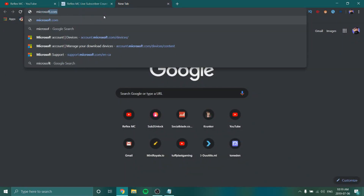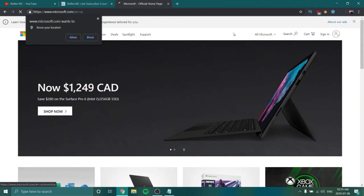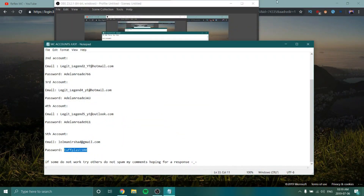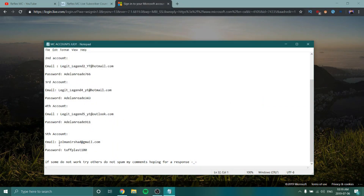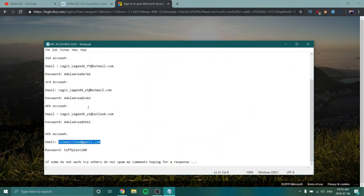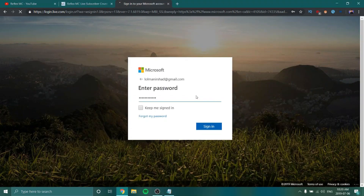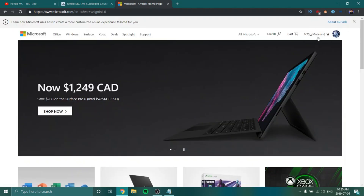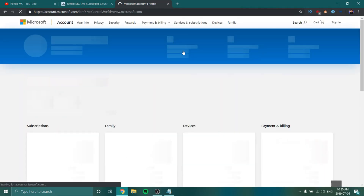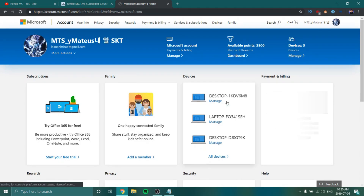We're going to look up Microsoft.com. Just put in Microsoft, and you want to press Sign In. So we're going to put in the account that you've used — I used the Little Man Shire one. And as you can see, I'm now signed into the account. We're going to press My Microsoft Account and open a new tab. And as you can see, I've got five devices on here.